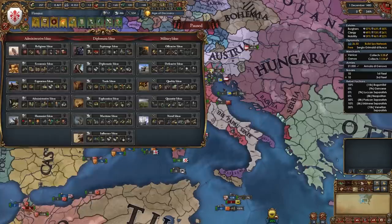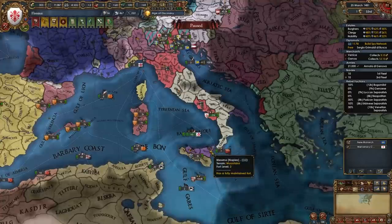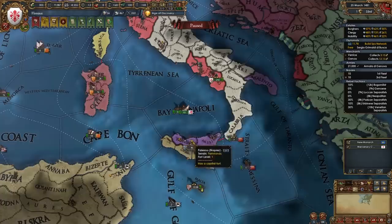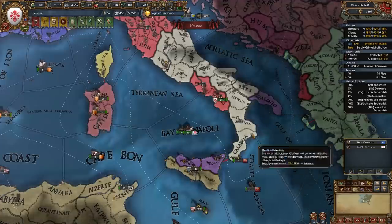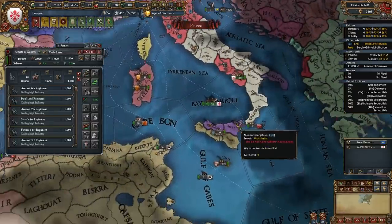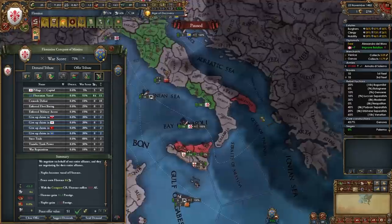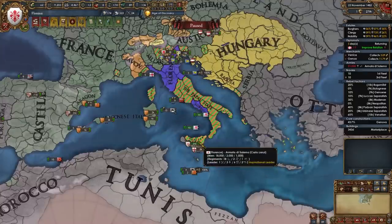Of course if you don't agree with Innovative and Pluto you could always go Quantity, Economic, Quality, Trade — another perfect tall opening. Now Naples has been beaten down by Tunis and the Pope due to me making them break their alliances with France and Venice. They don't even have any allies, so I'm going to vassalize them — so we can then reconquer their cores from Tunis and from the Pope. If Naples has cores held by Aragon or Castile you can reconquer those for your vassal as well using the same reconquest strategy.